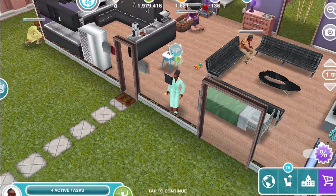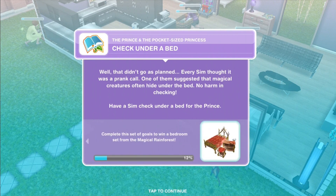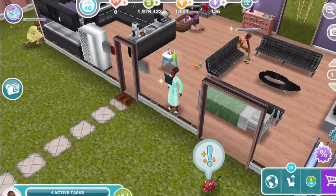What has she found out? Check under a bed. Well, that didn't go as planned. Every sim thought it was a prank. One of them suggested that magical creatures often hide under the bed — no harm in checking. Have a sim check under a bed for the prince.